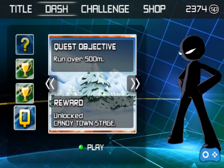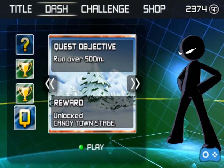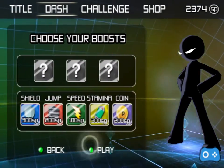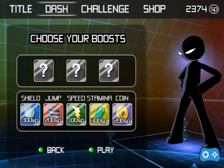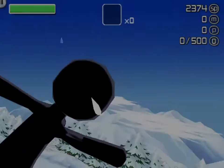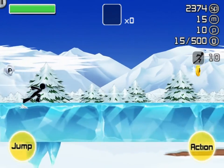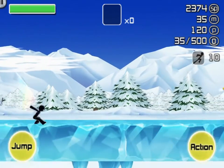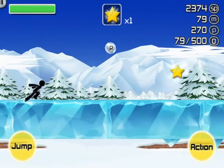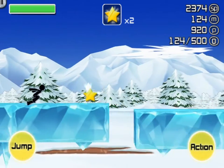Now to complete this next mission we have to run over 500 meters, and then we get to unlock the Candy Town stage — I call it the cupcake stage. Let's play! Did you guys see how many SP points I have? I believe it said 2374 — yes, I was right. Alright, 500 meters, we can do this. I guess I'll stick with yellow for now and see if I can get more than 10 of the same color.